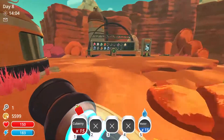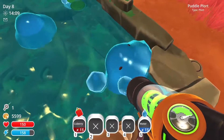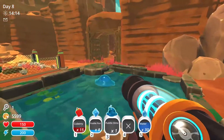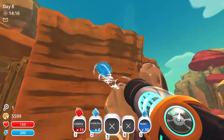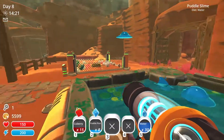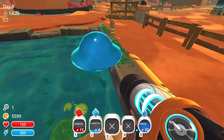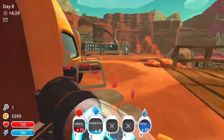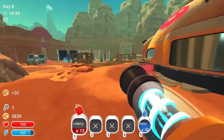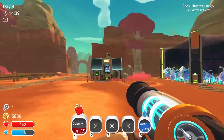Hello guys and welcome back to another episode of Slime Rancher, where today let's just harvest some of these guys. It is so hard to not pick up the puddle slimes. I really don't want them despawning because these puddle ports are really nice. All right, here we go. The name of the game today is Get Money because I want to try to unlock the slime signs.